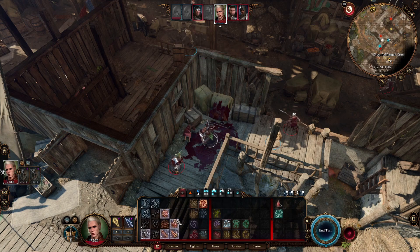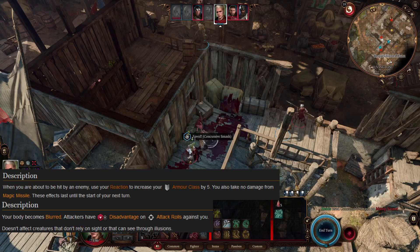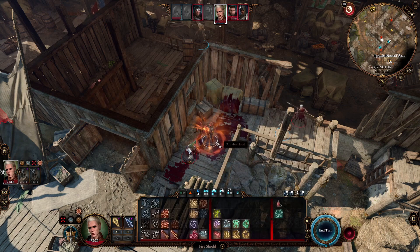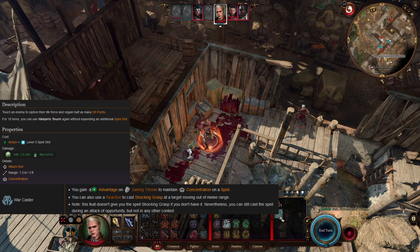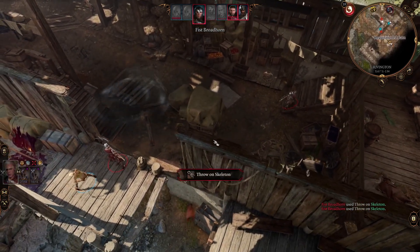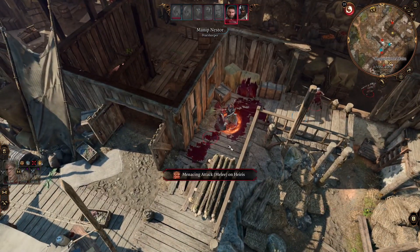We will also get access to some powerful defensive spells like Shield or Blur early in our adventure. Since early on we will only have a single melee attack, we will take War Caster to maintain concentration on Vampiric Touch, so we can cast this spell once a turn, since you can use Vampiric Touch again without expending an additional spell slot. If we run out of spells, we still can deal some damage, since we have decent strength and melee prowess.